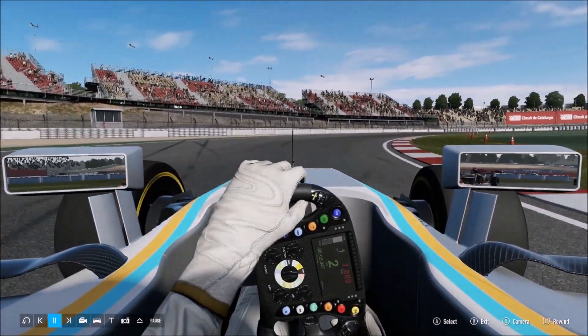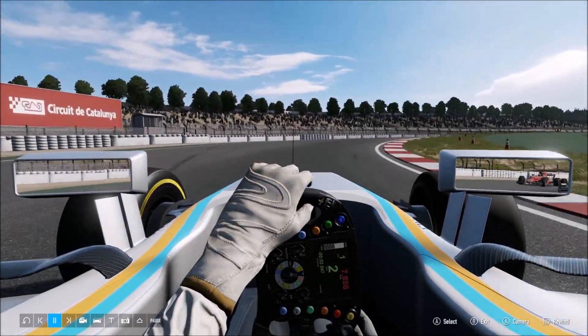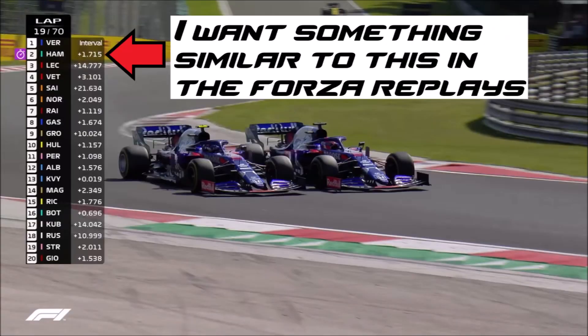Also, it would be cool if they could add for online replays the positions — the position gaps and all that stuff. So when we're in an online race, I can see who's first, second, third, all the people. I recommend making it like real life — put it on the left side of the screen, just how F1 does it. It's probably one of the best systems, so copy it.